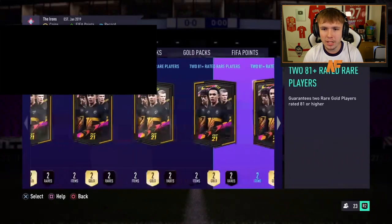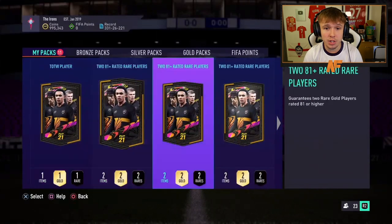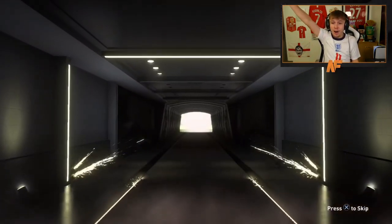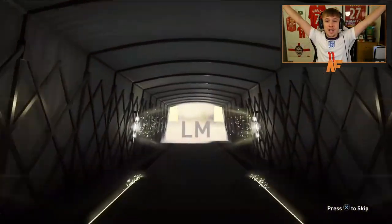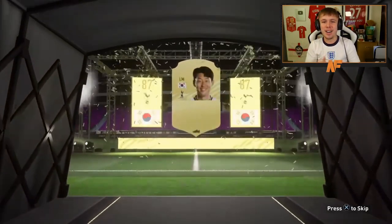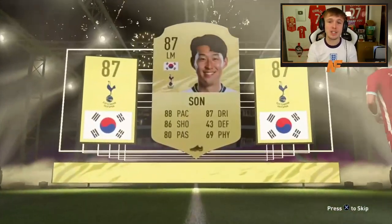Connor has got 11 packs including a Team of the Week player. This takes us to 30 81 pluses overall. Let's finally see a walkout — and walkout! First pack! Son! Heung-Min Son! Let's go — that's a good one. Finally we see a walkout and it's actually a solid one.